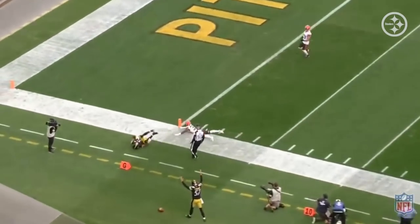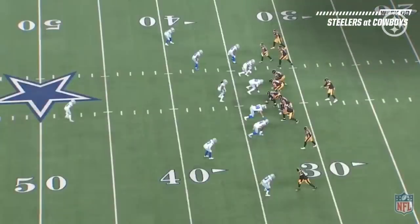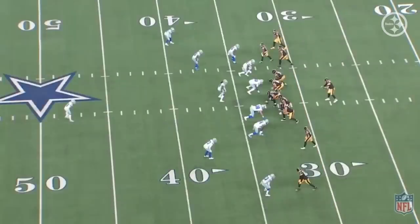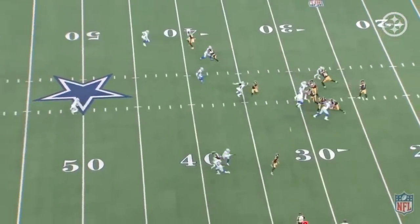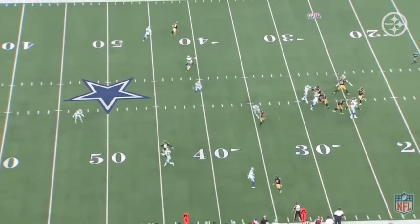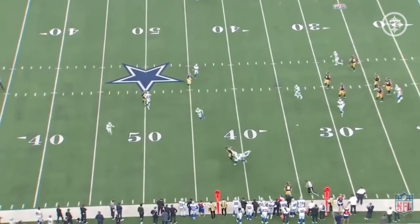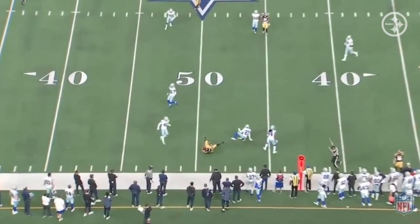Here's Claypool in the bunch formation again, but this time as the inside receiver versus the outside receiver. What I love about this is that at the snap of the ball he is willing and able to go inside and play against big guys. He does a great job of avoiding the linebacker who tries to jam him up, gets wide open in a perfect gap. His ability to play inside also makes him unique.